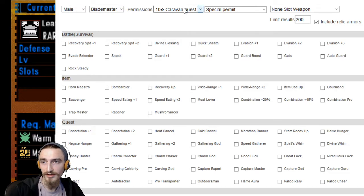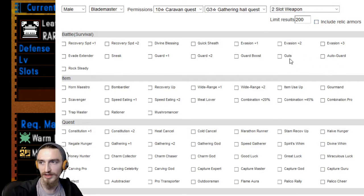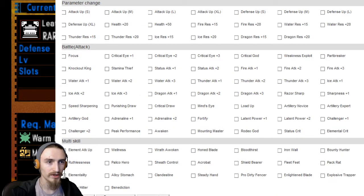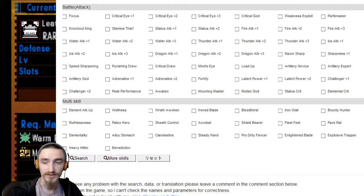We are male, blade master. I'm not going to be doing special permit in my G-rank file where we are in our playthrough right now over on Twitch. We're not quite at the end of the game. We do have access to special permit quests, but I usually like to kind of finish a whole rank in the previous rank's gear before really committing to farming armor pieces and weapons from that rank. So I'm going to go ahead and change it to G3. This is a two-slot weapon, and I'm not going to click any relic armor since I don't have access to those yet. So clearly we're going to need Awakening.